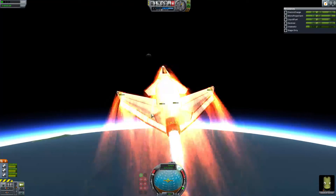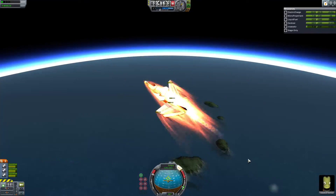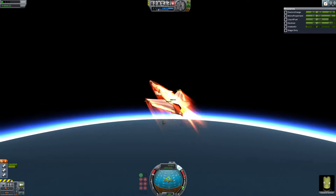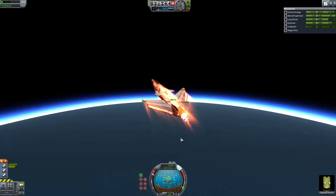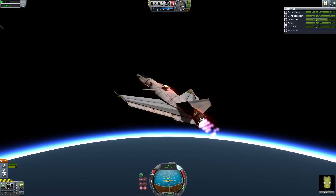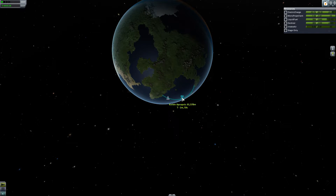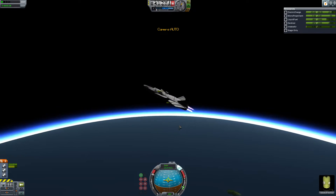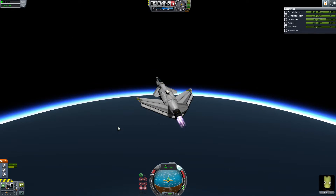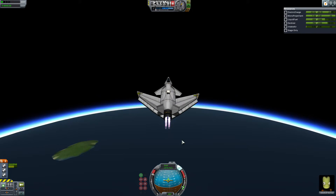As you can see everything heats up, but I should be able to get into orbit without burning up. We can reach orbit now, or a high apoapsis, without burning up. So it's a lot easier to make an SSTO — even a small one.